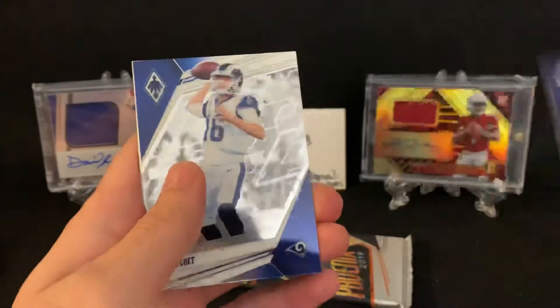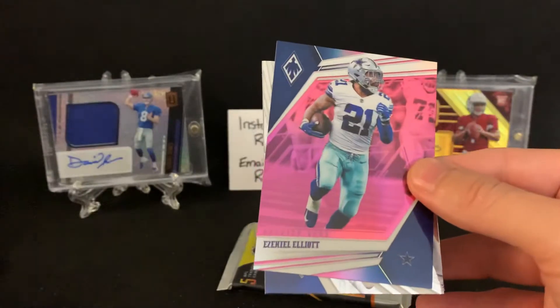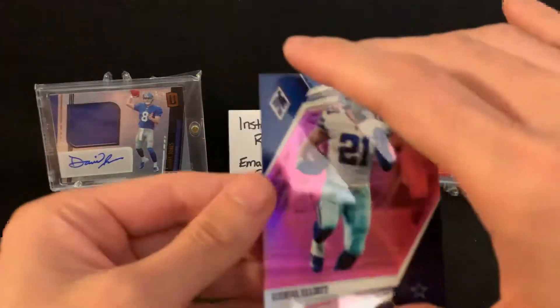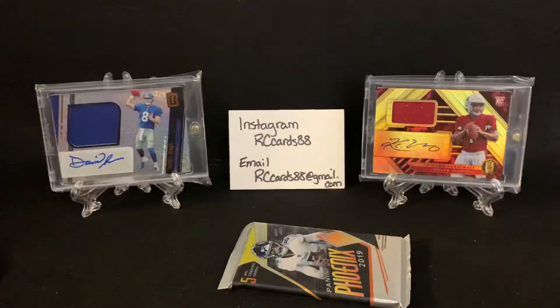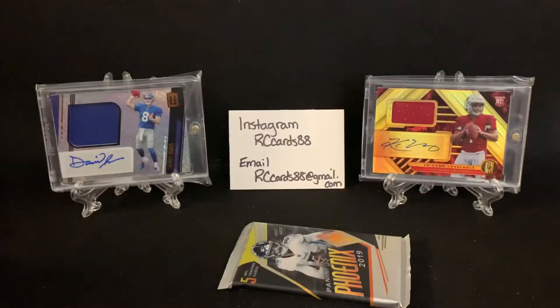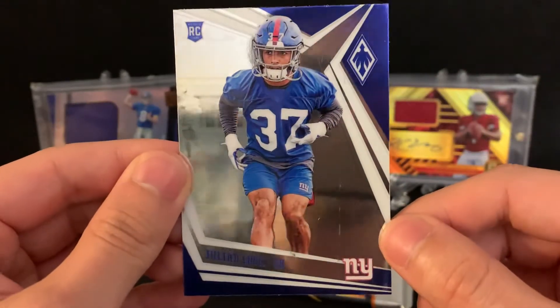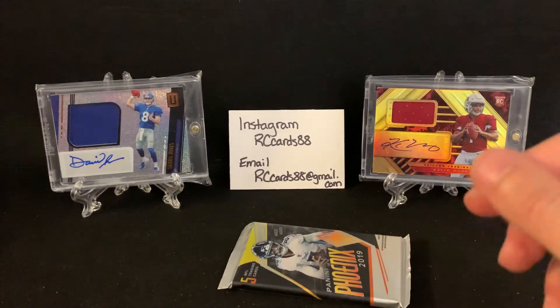This has Chris Harris Jr. base card and a Jared Goff. Here's our filler card. We got a pink of Ezekiel Elliott — that is our second Cowboys numbered card, which is nice, should be out of 199. We got a Catching Fire of Edelman, who I normally pick on my fantasy football teams — nice little slot receiver who picks up a lot of points in PPR. And then a Julian Love base rookie card.